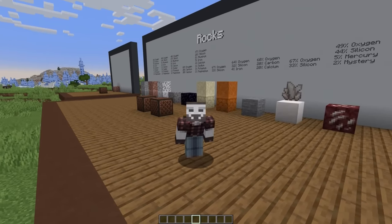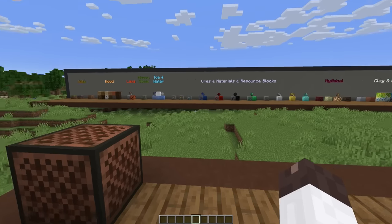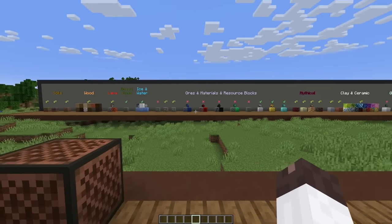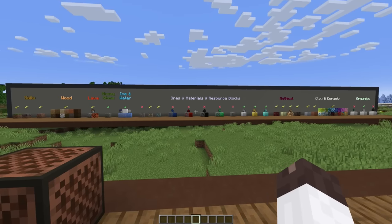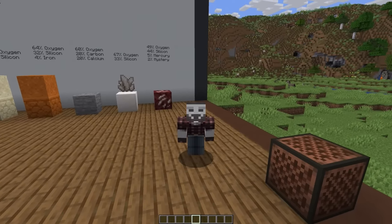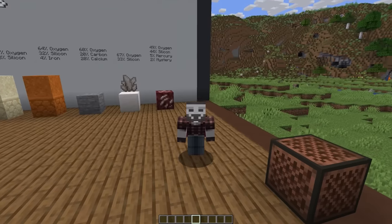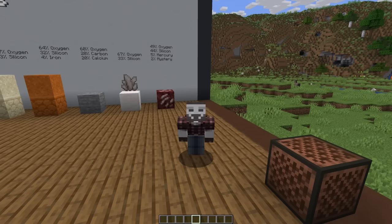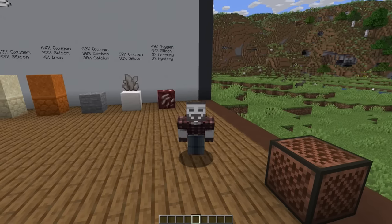The material reducer issues are not limited to just these rocks. Out of the 38 groups of blocks that you can use, there are only 8 that I would consider accurate, 15 that are varying levels of acceptable, and another 15 that are just wrong. I don't want the whole rest of this video just talking about the material reducer, so I'm going to go through some of the major issues quickly, and then I'll probably upload an unlisted video on my Discord that talks about the material reducer issues in a bit more depth.